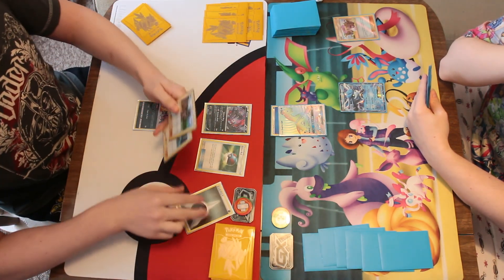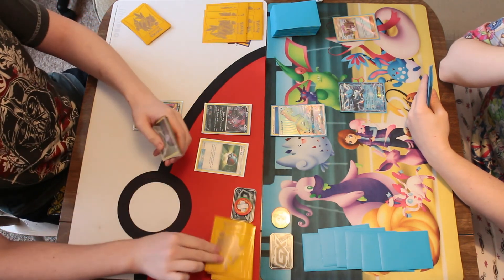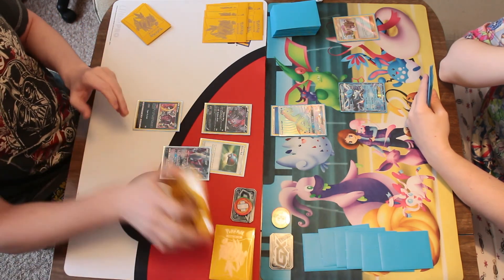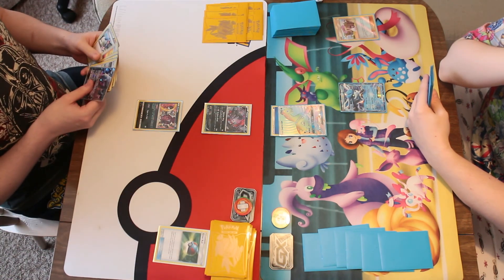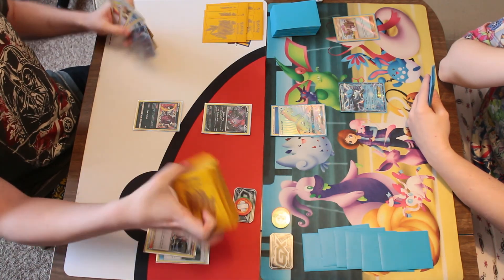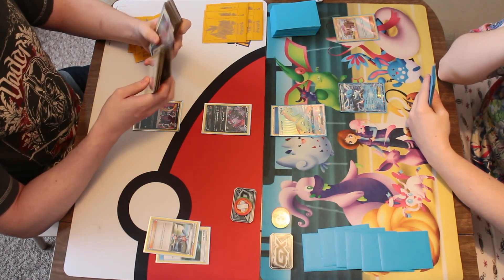Playing a Great Ball to look at the top seven cards and find a Pokémon. It hits a Darkrai on the last card — wow. Obviously goes to hand for the Great Ball, which is brilliant, because you don't want to be putting that Darkrai on the bench. He really wants to go to the discard pile because his ability puts him back onto the bench with an energy.